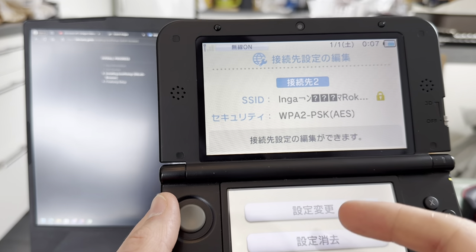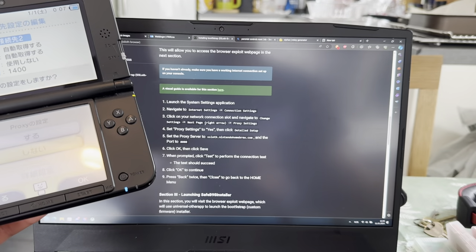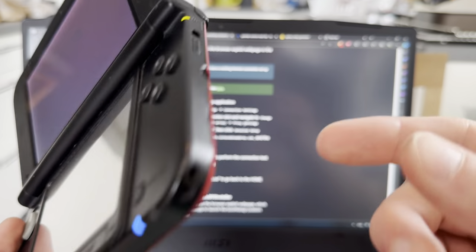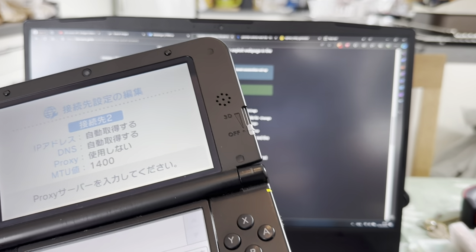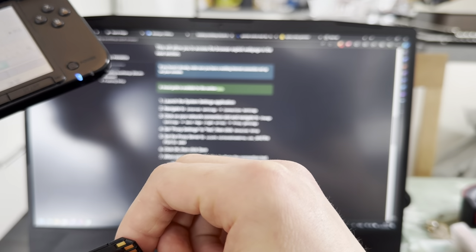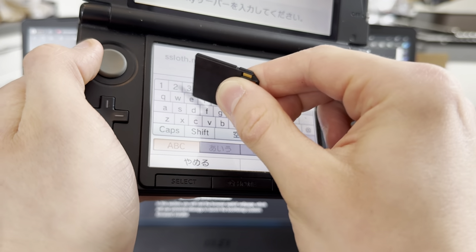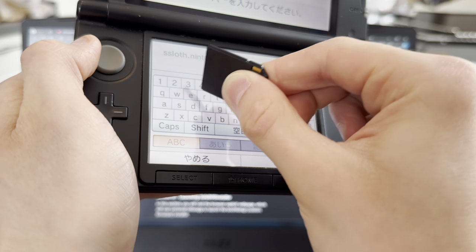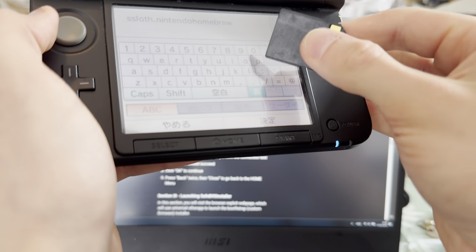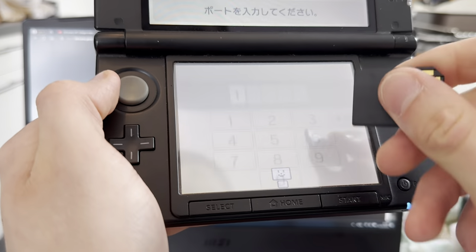I'm going to go into this one. There we go - proxy. Proxy connection. Proxy settings. Yes. I still remember this. I've done this so many times. Does this have a pen? No. So: ssloft.nintendohomebrew.com, and the port is going to be 8080. Am I right? Yes. Still remember.